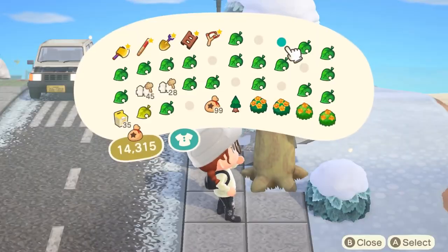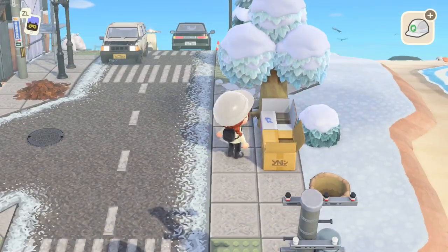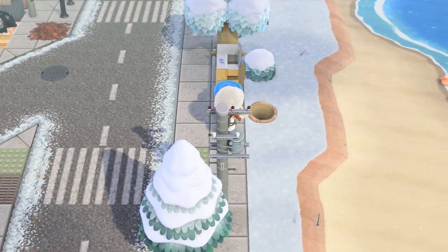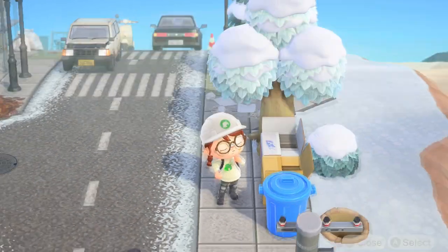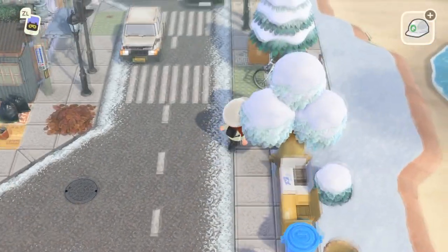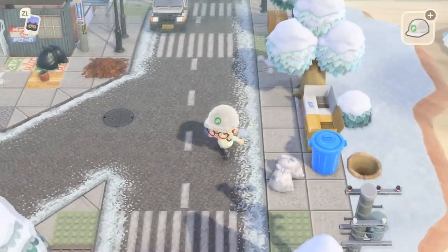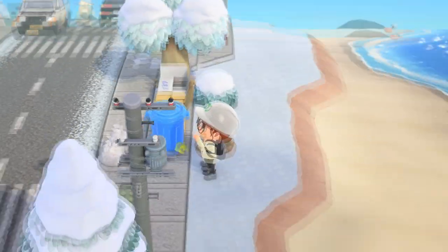I've been meaning to use the card tower — it's like someone is just sitting on cardboard boxes playing cards. It's so silly but it works so well with the theme I'm building up. Then I threw a tire stack and a trash bag down. These items don't necessarily go together, but given the versatility of this theme it really allows me to be as creative as I want with placement. I also remembered that the garbage pail is an item and it's blue, so it matches the color scheme of the island.